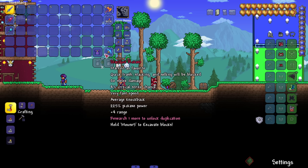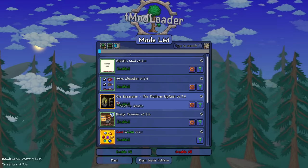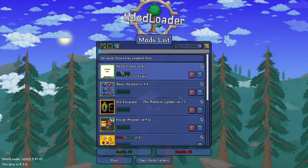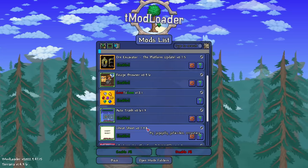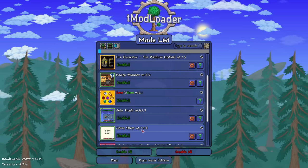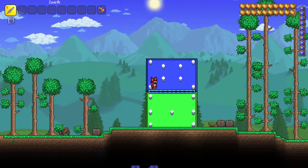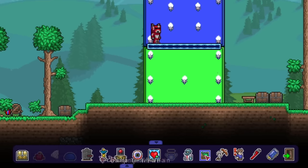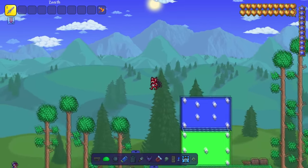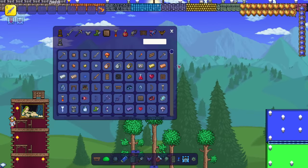We have the Cheat Sheet mod - this is my bread and butter alongside the Heroes mod. These are what I use to spawn things in and change the time of day. Let's hop into a world. In my Journey's Mode world, at the bottom we have two arrows - I have one bound to a key. Clicking them brings up the Cheat Sheet menu and the Heroes mod menu.